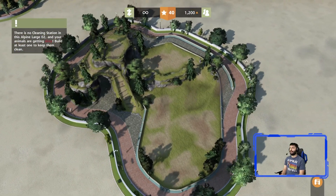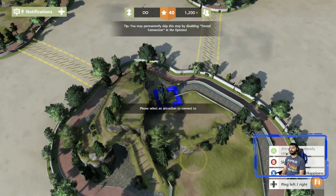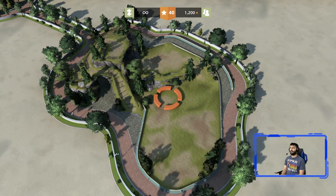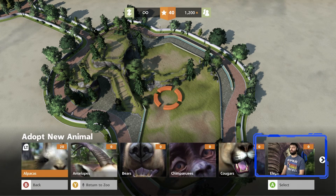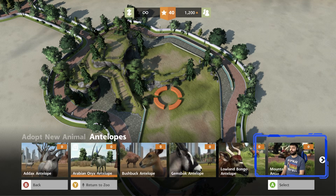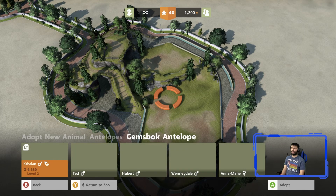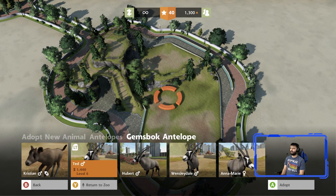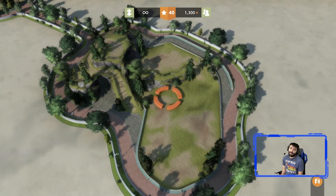Let's build another alpaca exhibit. Bears don't poop worth anything — we're going to go for antelopes instead. We're going to go for the gemsbok antelope. Let's see if that terrain works. We're going to buy them and see what happens.